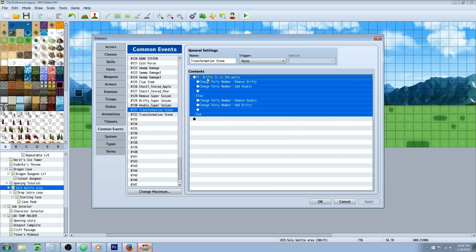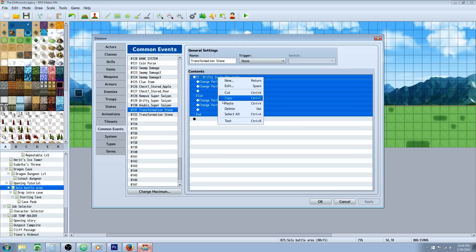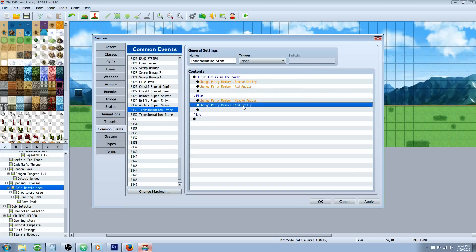For this first common event, it's checking if the party member that you have is in the party. If they are, we're going to remove that party member and replace it with another. Say you're using some moon token and this character is a lycan who can transform into a werewolf — you would remove the player and add the werewolf. This is basically a conditional branch, so you'd right-click and insert a new conditional branch. On Tab 2 you have Actors — select that actor, create an else branch. Inside the first branch, you remove the main actor and add the werewolf or whatever other actor you want. Then on the else handler, you remove the werewolf and add the original actor back.